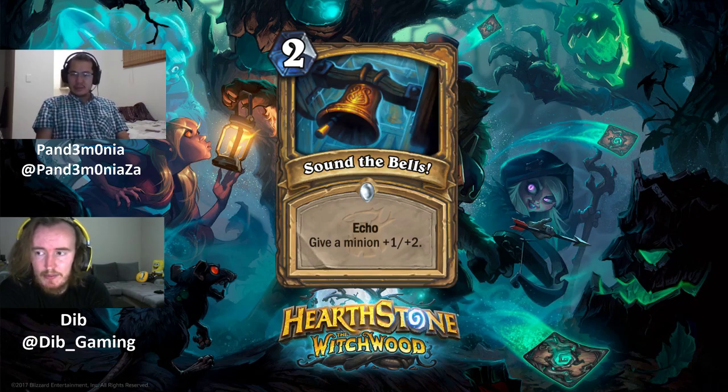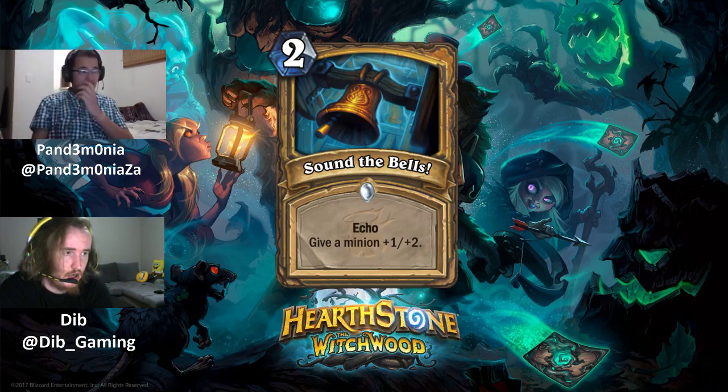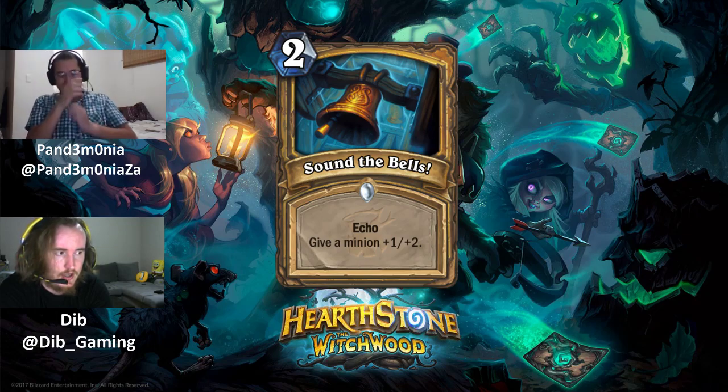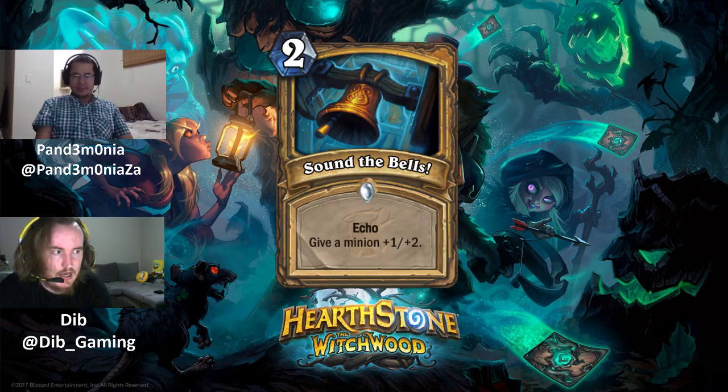Next is Sound the Bells, the Echo spell for Paladin. It's a 2 mana common spell with Echo: give a minion +1/+2. Essentially Divine Strength with Echo, costing 1 extra mana for the Echo upside. On 4 mana you can buff 2 minions. Compared to Blessing of Kings it's +2/+4 total, which is weaker, but the advantage is spreading stats across multiple minions when you have a wide board.